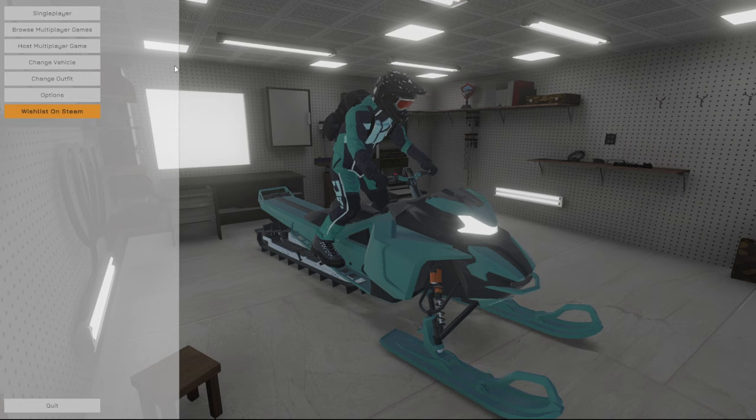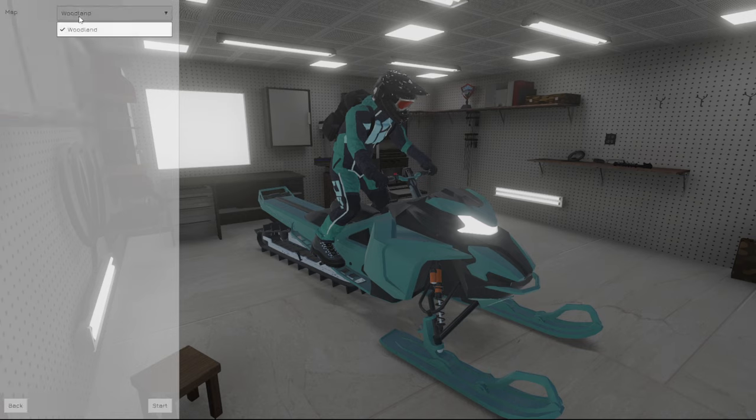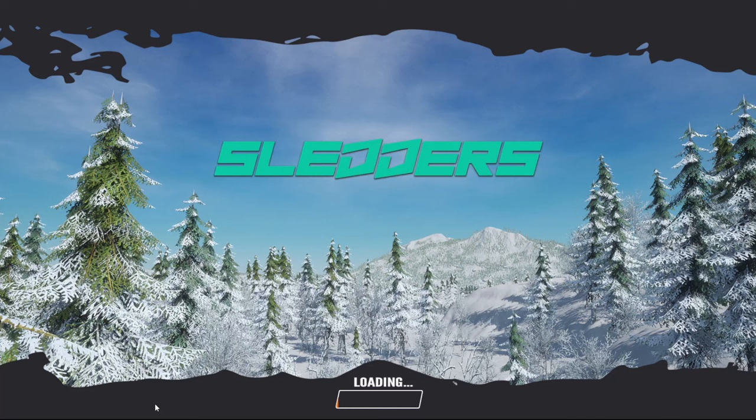Apparently you can browse or host multiplayer games, you can customize your vehicle, and you can change your character's outfit. But before we mess with any of that, we're going to jump right into the action and see what this game is like. So let's go ahead and click single player — there's really only one map available right now and it is Woodland — and we're going to go ahead and fire it up.